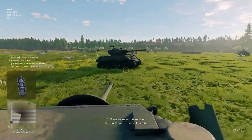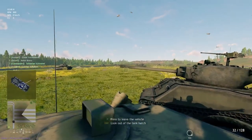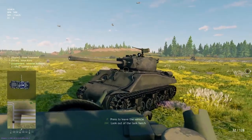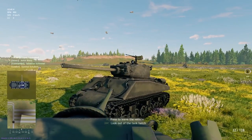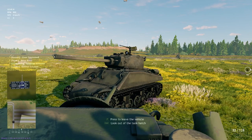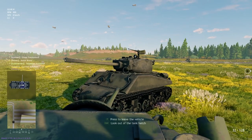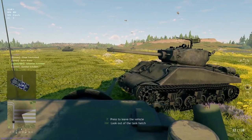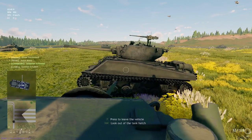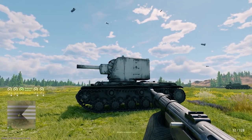The Hellcat would be in the Bulge for sure. This other Sherman variant here looks a little different — it has something on the end of the barrel and a different front hull. This might be the 76 millimeter Sherman variant. It could be wrong, but it's clearly some sort of different variant — maybe the 76 millimeter Sherman rather than the Easy Eight, since the suspension looks different.